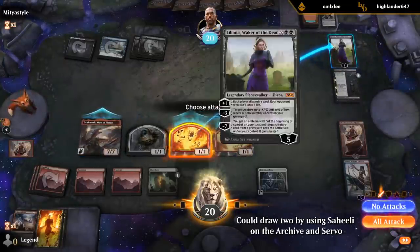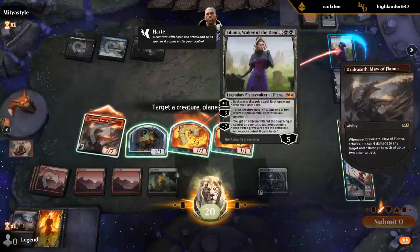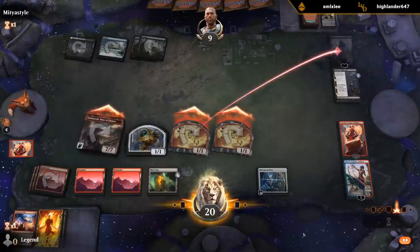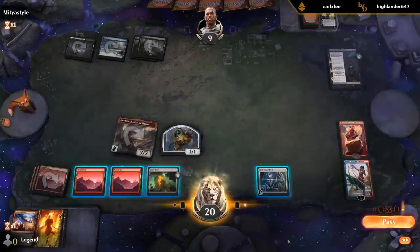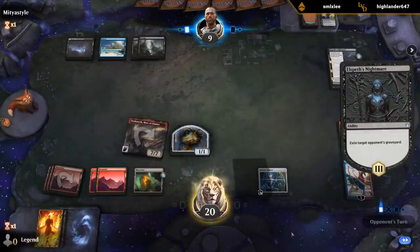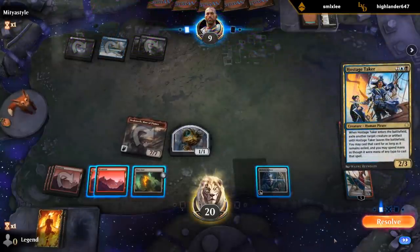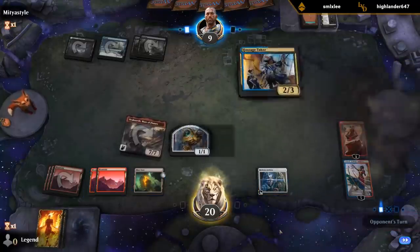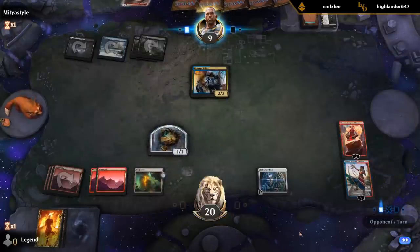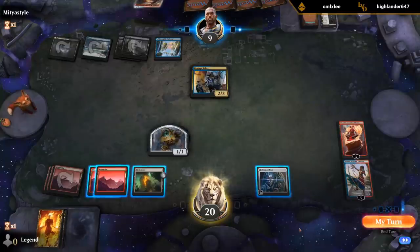So this is the four-damage trigger I'm assuming. I could also wait until next turn to Archive my token and draw with the token essentially. So they wanted to steal my Dracuseth, but I just need to find an answer for Hostage Taker. It shouldn't be too difficult, and we have a lot of time since they're far away from casting it. Do I want to main-phase Sac Archive? Feels like a desperation play. I'm gonna go for the value.